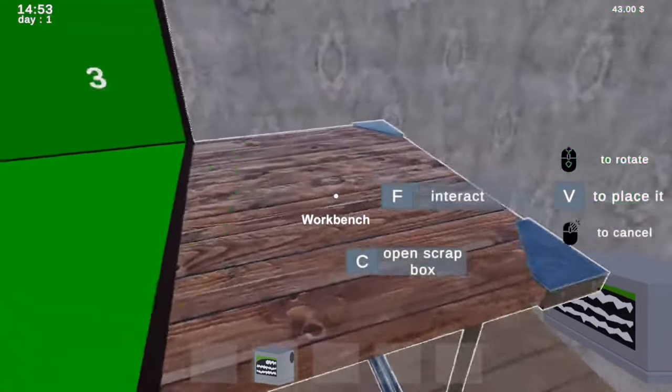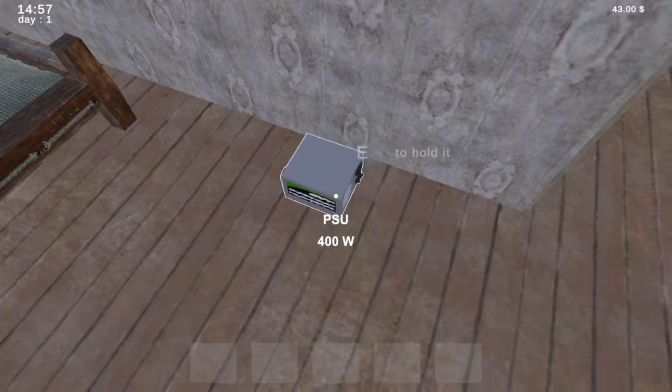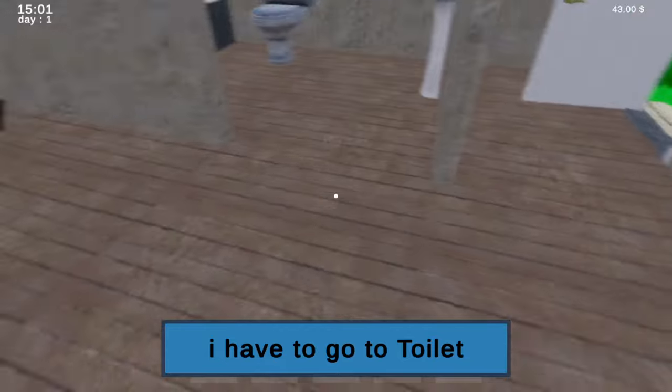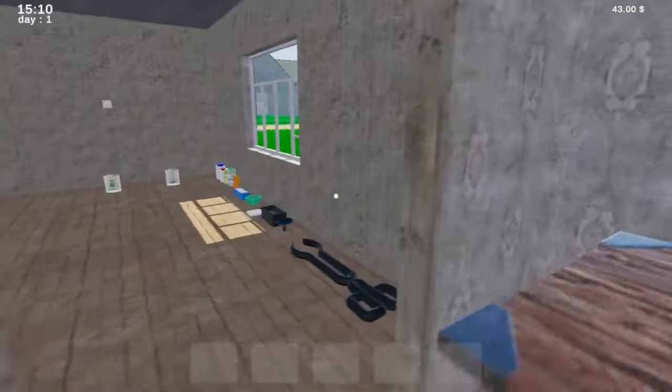We can just place this down somewhere for now. B to place it. Okay, all the buttons — there's a lot of buttons. So the beaker — apparently I need to go to the toilet. I mean how am I supposed to eat? I've got no food here. I haven't even got a phone, have I?